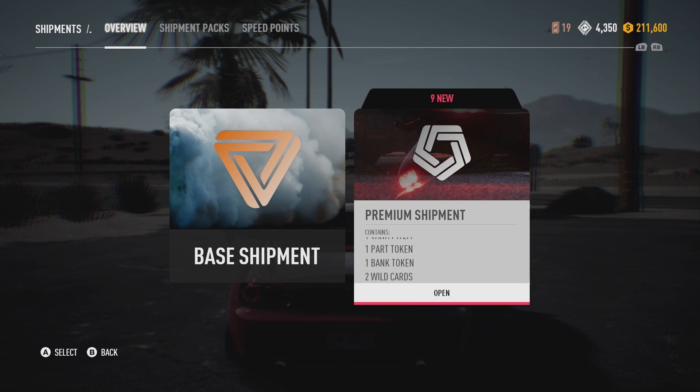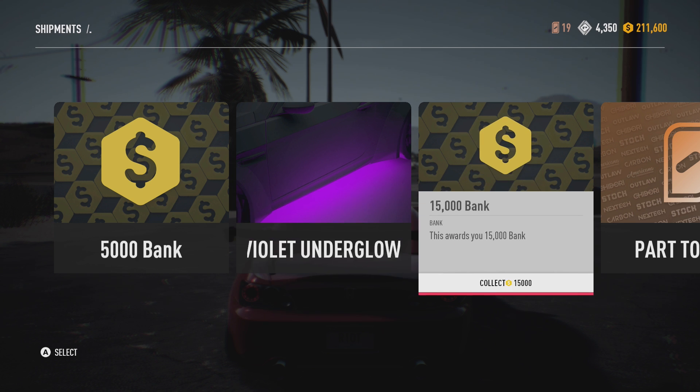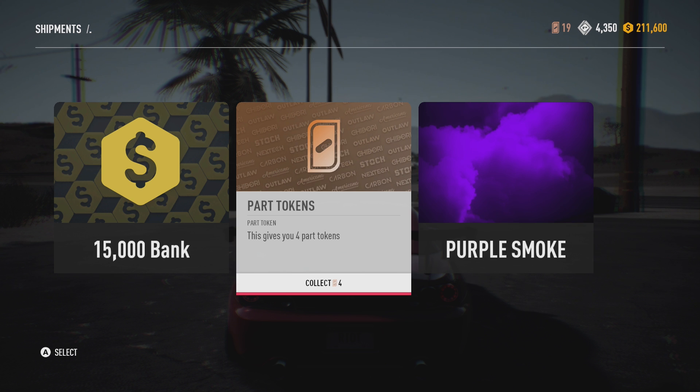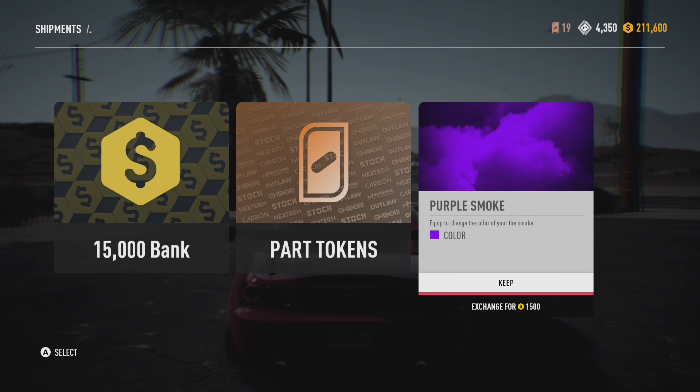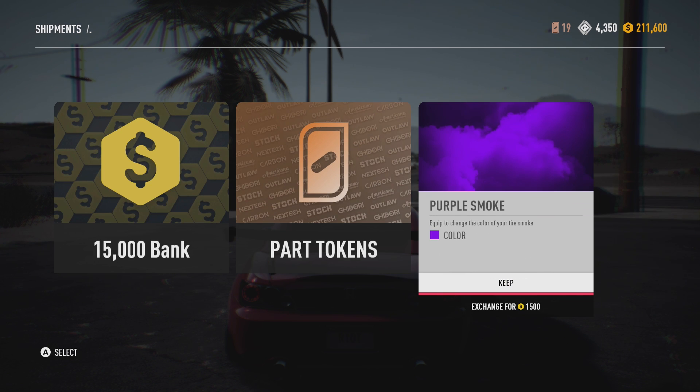Let's go for another one. What do we get? I got five thousand in the bank, a violet underglow - so that's an underglow lighting - fifteen thousand, jesus, that's a lot of money, four part tokens and purple smoke for your tires. Not a bad pack. I like the purple sort of vibe - very nice.